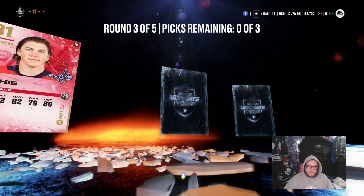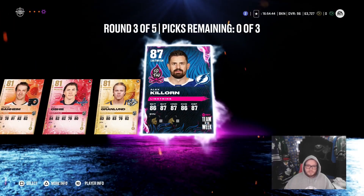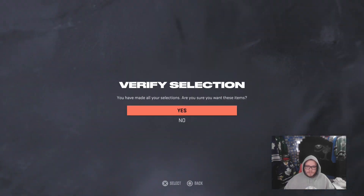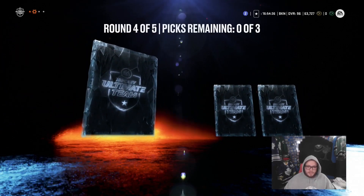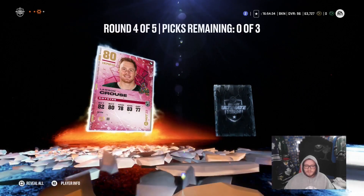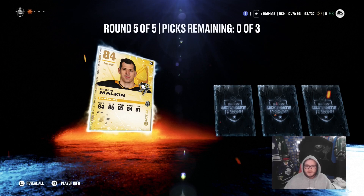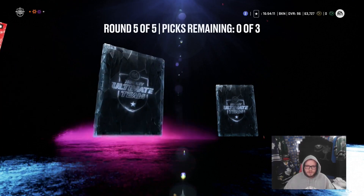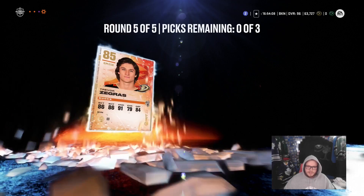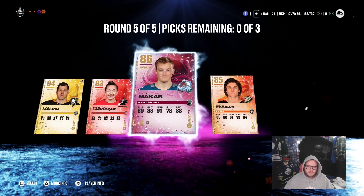I'm just hoping I can get another purple. I want the William Nylander or the Madison Soguard — it would be nice to pull one of those two. You don't have to go out and buy them though; Madison Soguard is a six-foot-seven 92 overall goalie, and William Nylander has always played really well for me in this game. Coming into the final row — 84 overall, 83 overall, 86 overall Makar. Tough, tough round. And Zegris too. Tough round, but can't complain about three purples.